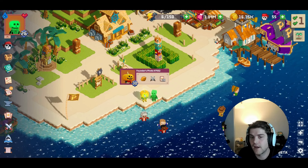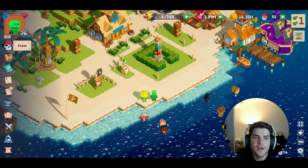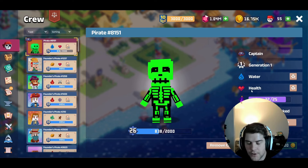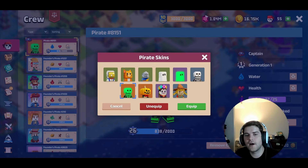I'll tell you exactly how to get skins at the end of the video, but right now I'm going to show you how to equip them. What you want to do is go to your drop-down menu, click on your crew, select whatever pirate you want to put a skin on, then head over to 'Change' right here. You'll see every available skin you can currently get for your pirates.